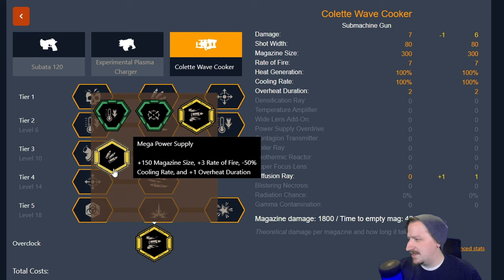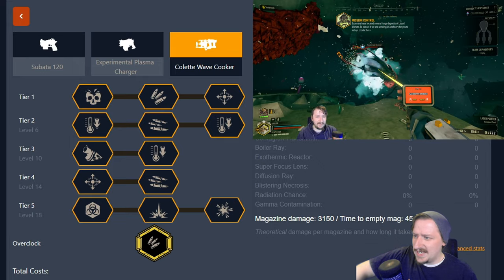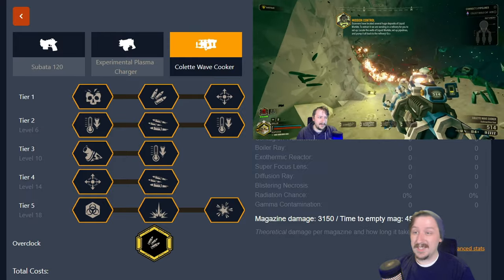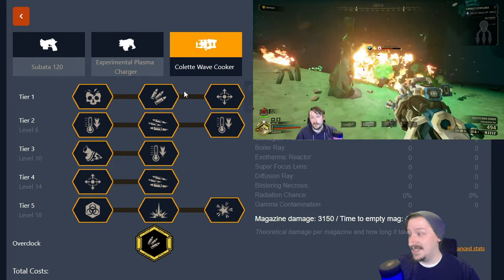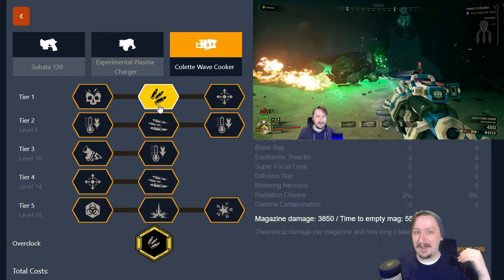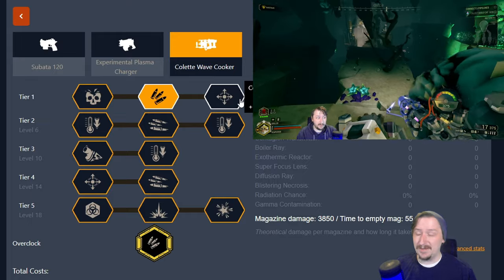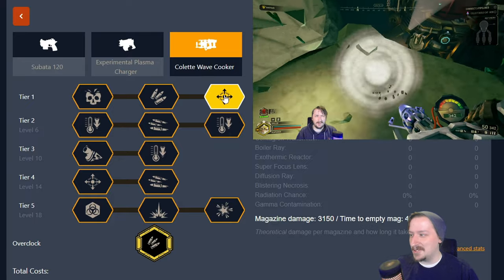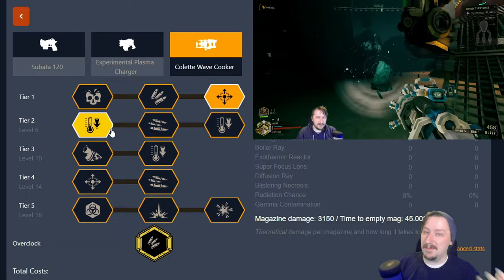The other balanced overclock is Mega Power Supply. This increases magazine size by 150 and rate of fire by three, but makes cooling less effective and overheat duration longer — not a huge downside for what it gives. I'll usually build this for triggering temperature shock, but you can build it however you'd like. I really like going with the extra magazine size to have 550 rounds. In tier two, I like going with the heat sink — since we can overheat the gun easier, building up less heat is more useful.